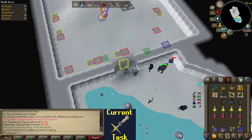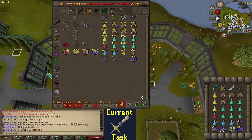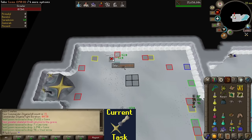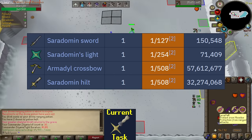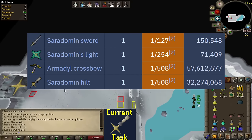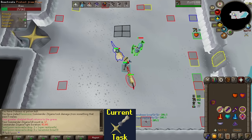I'm going to re-optimize the inventory: dropping the super defense and stamina in exchange for an extra range pot and explorer's ring, which can recharge run and give run back. Plus some extra prayer pots to hopefully extend my trip, and I have the Sara brew for defense instead. Now, as for the drop table - the four items I'm going after are the Saradomin Sword, Saradomin's Light, Armadyl Crossbow, and Saradomin's Hilt. The crossbow and hilt are much preferred as the other two are essentially useless for me, but the other two are much more likely. There's a 1 in 127 chance for the sword, 1 in 254 for the light, and both the crossbow and hilt are 1 in 508. So we're expecting a sword or light, but hoping for the cooler things.